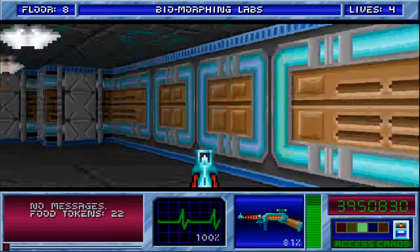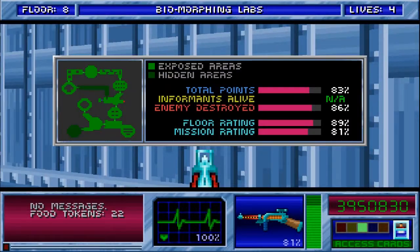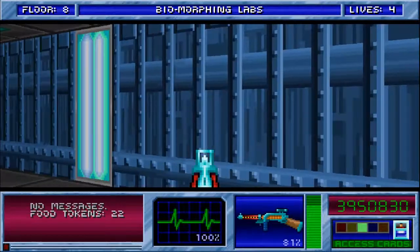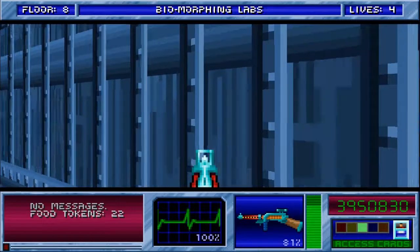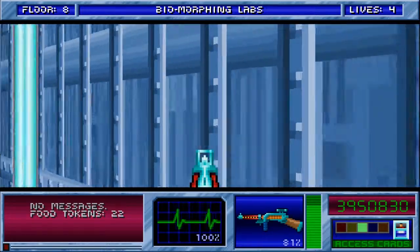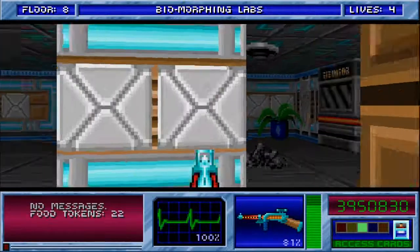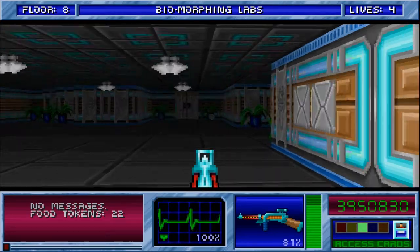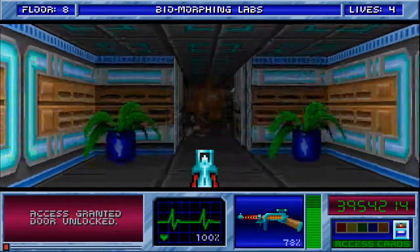I don't think there's enough room in the west wall to hide a secret. Is there anything to the south in this room though? Oh no. Not that I really need any health or ammo at the moment, but I do like being able to find secrets. So we have the — is that the green access now? It doesn't look green, but I guess it was.